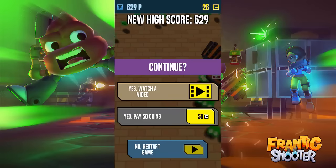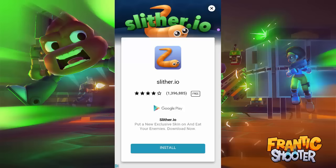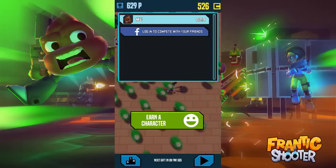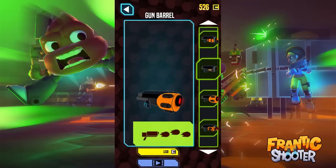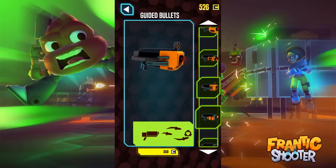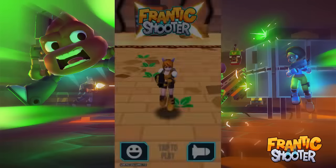We died at the first boss. New high score - you can watch a video, pay coins, or restart the game. Let's restart and check out the coins we got. We have a little bit of coin now. Let's get something with a bit of spray to it - all right, available during the next two hours. So you don't permanently get to keep the weapons.